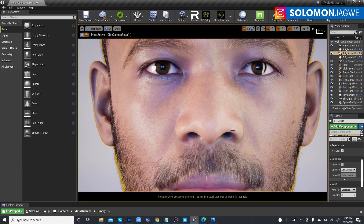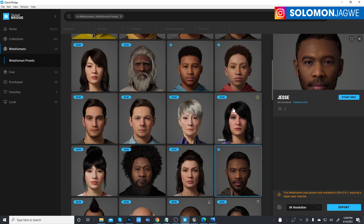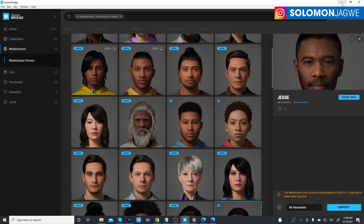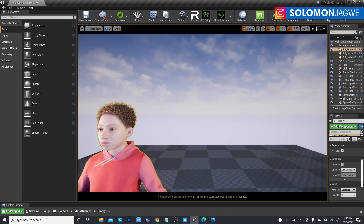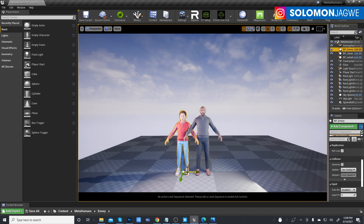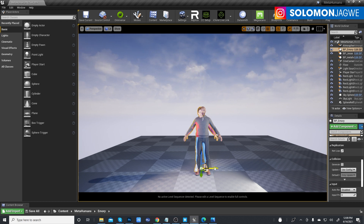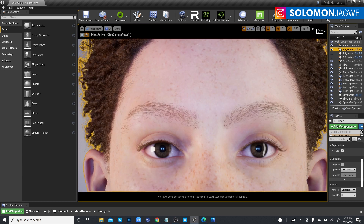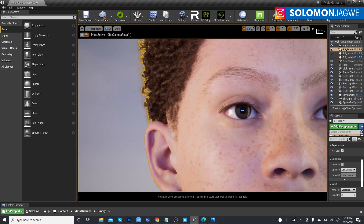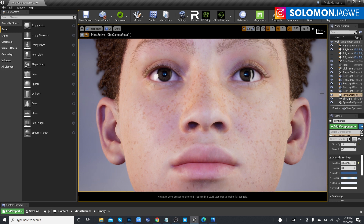These are my early impressions of the MetaHuman characters. I don't have access to the MetaHuman Creator just yet, but I know for sure that on the Quixel Bridge you'll be able to download some of these models and try them out. Let me go back and look at Emery up close - look at that hair, the eyes, the eyebrows. This is incredible. Please take advantage of the demo characters and experience the MetaHuman characters while you wait for the Creator.